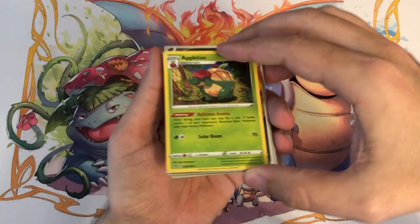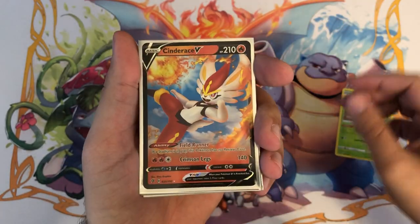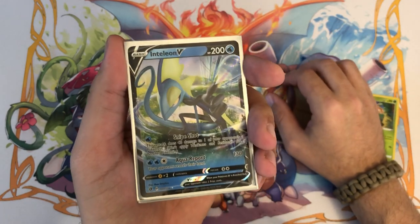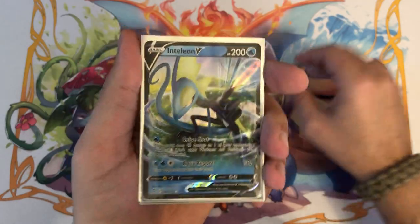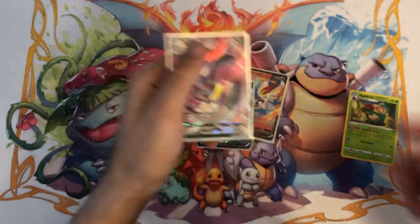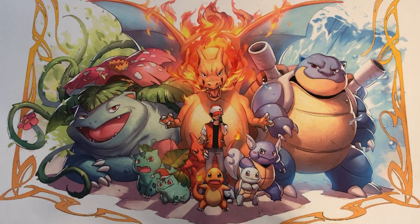Alright, let's look at these cards real quick. We ended up pulling that Appleton holographic which is very very nice, we have the Cinderace V — always a nice card — we got Inteleon V, and Snipe Shot is such a ridiculous move especially in the games, it just looks nuts. And we get that Malamar V Max there — absolutely gorgeous.